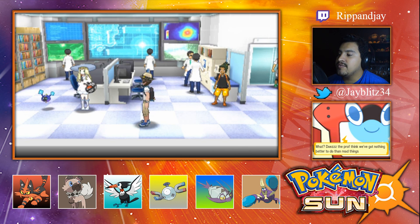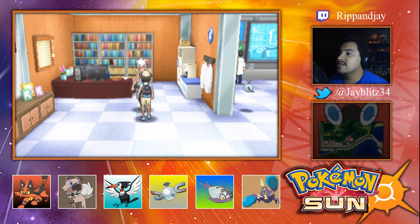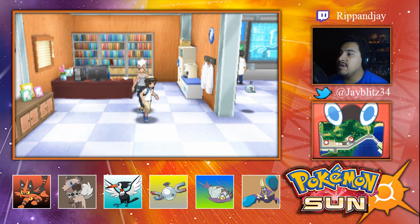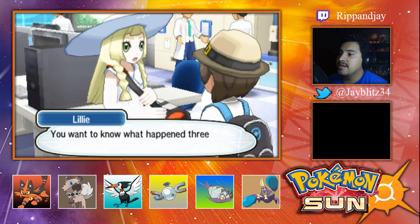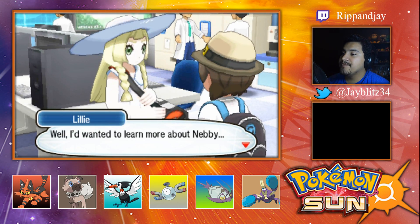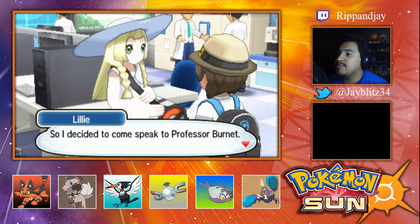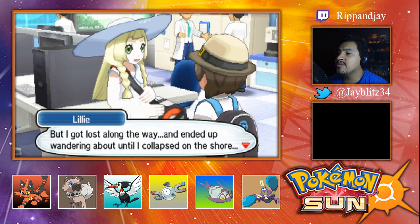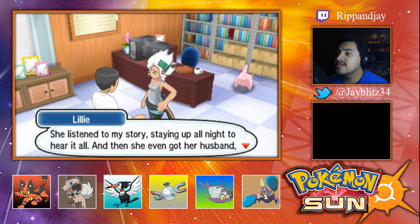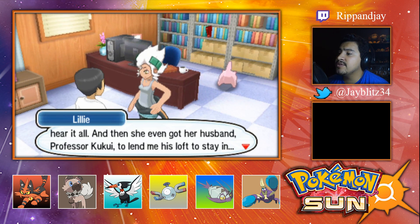What does the prof think we've got nothing better to do than read things and talk to folks? I know, right! We'll talk to her again. What about — we gotta talk to you! You want to know what happened three months ago? Well, I wanted to learn more about Nebby — I mean about Cosmog — so I decided to come speak to Professor Burnett. But I got lost along the way and ended up wandering about until I collapsed on the shore.